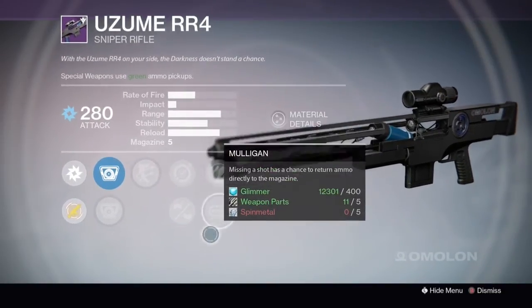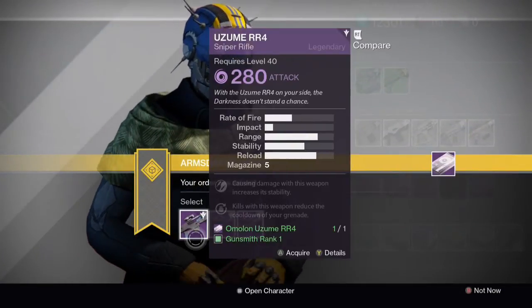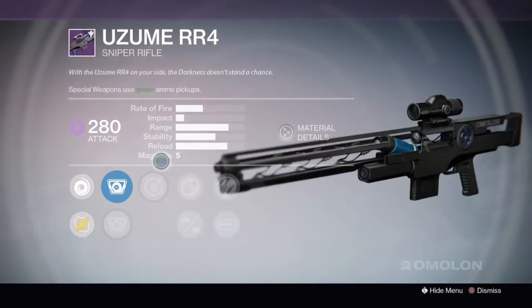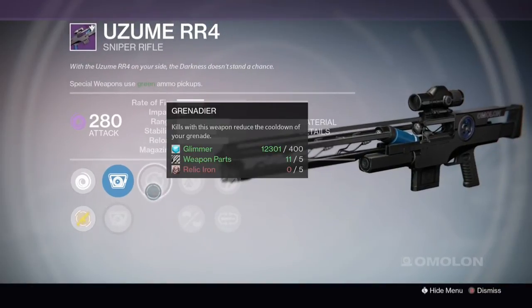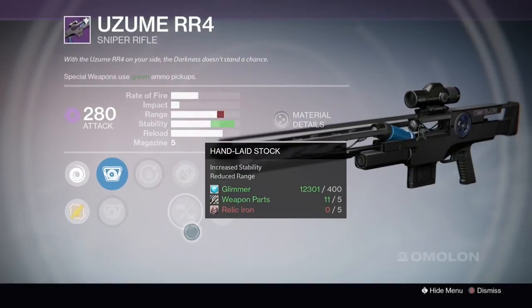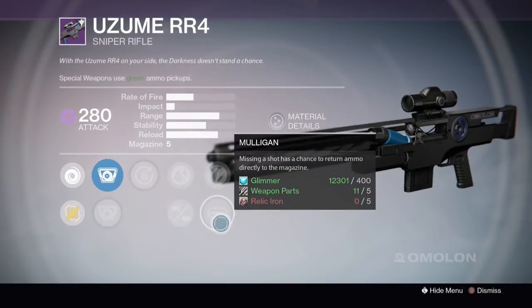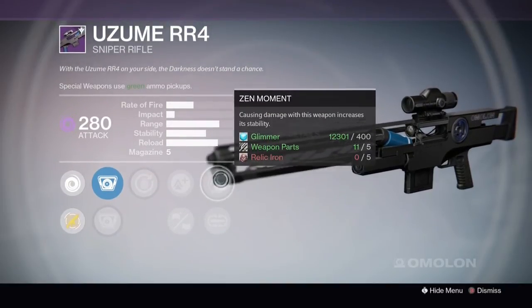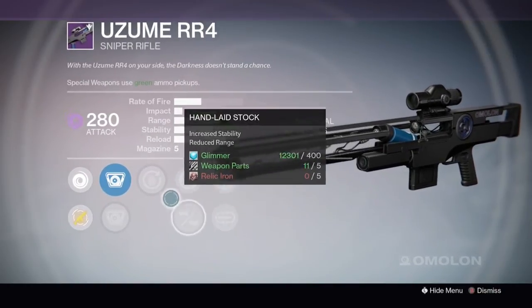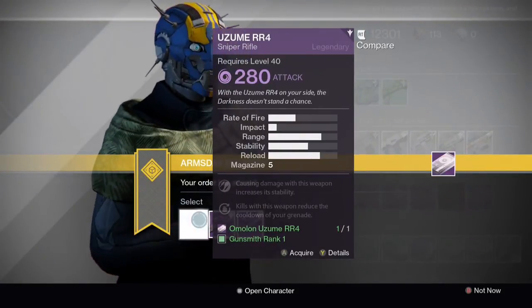Option 3 may be a good choice if you want a longer range rifle, but option 1 with the Low Zoom Scope on this high rate of fire rifle, plus the perks for improving stability, makes it a damn good five-shot hard-hitting scout rifle. Low Zoom Scope, good stability build, fast firing, hard hitting scout — that's definitely my pick. Number 1 is my recommendation, with number 3 if you want longer range.